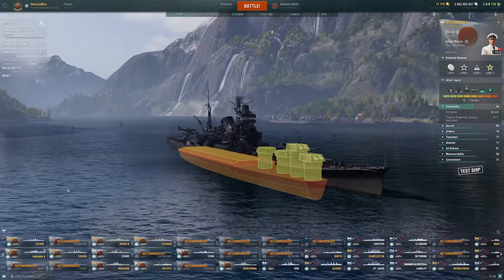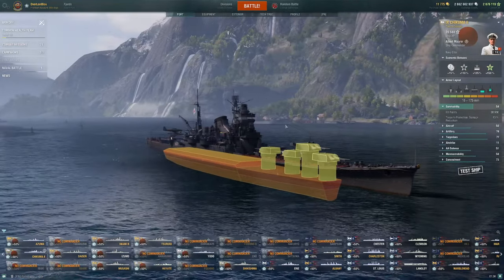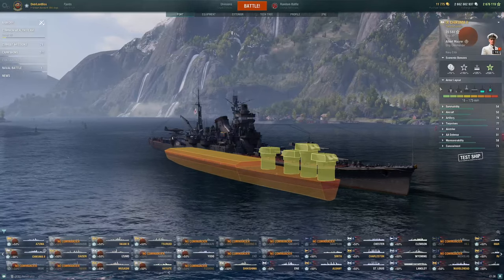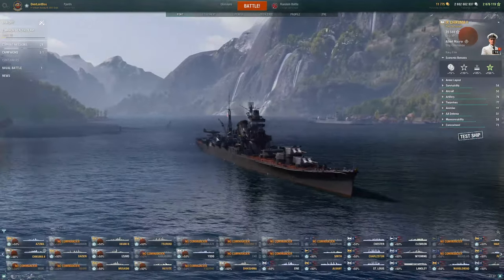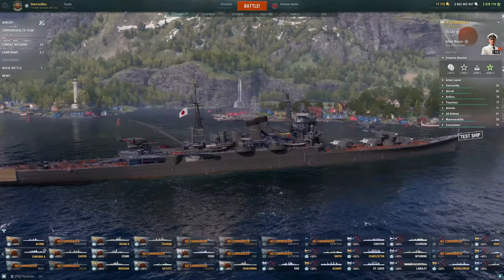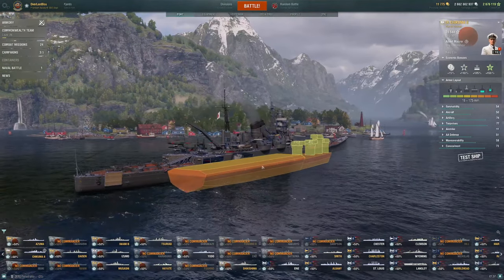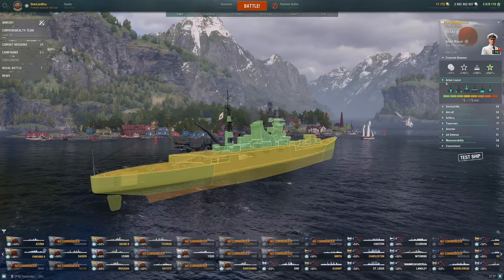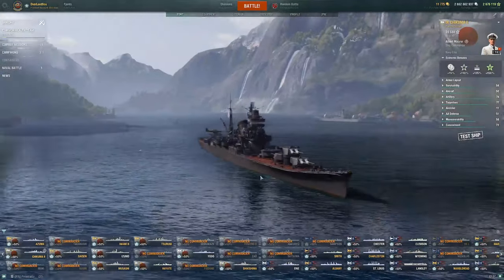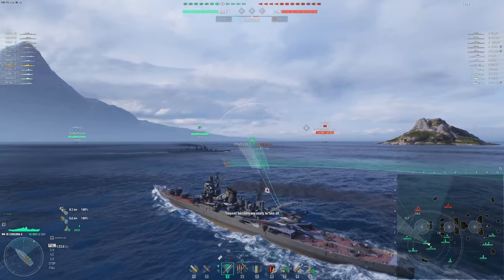You're effectively a Tier 9 with Tier 8 cruiser survivability, so make sure if you do get her, you use the smokes provided with this ship. Because a lot of the time, you want to be in a kiting position. As you can see, she's easily citadelable from the rear, so you definitely need to be careful of that.